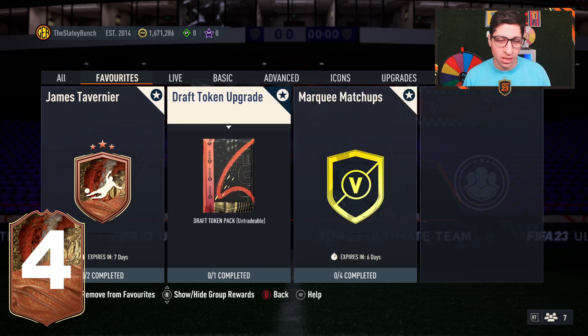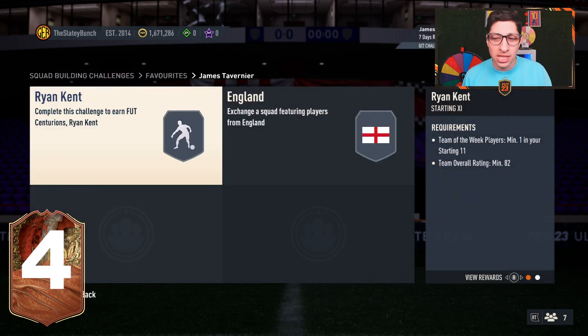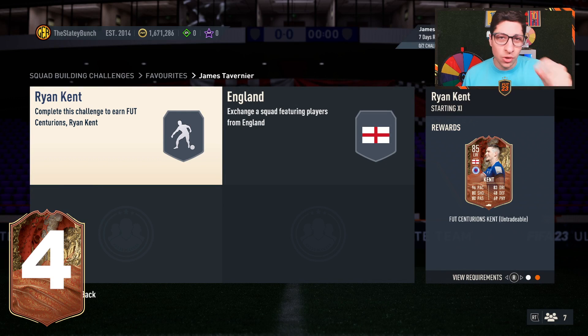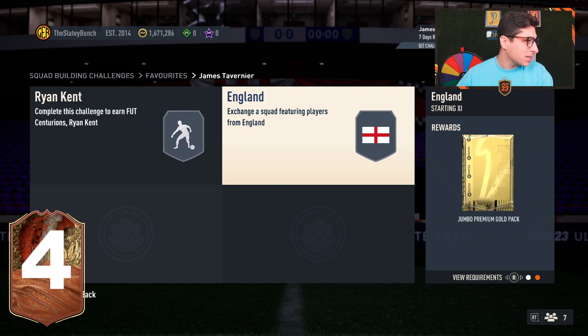Externally there's a rare electrum pack, and you should be saving packs or building packs for Team of the Year. There's also a draft token upgrade at half the price of a regular draft token. Tavernier's first squad requires an 82 Team of the Week, and it gives you a Ryan Kent SBC — awesome content. The second squad needs an 84 Team of the Week and comes with a 15k pack, which is pretty reasonable.